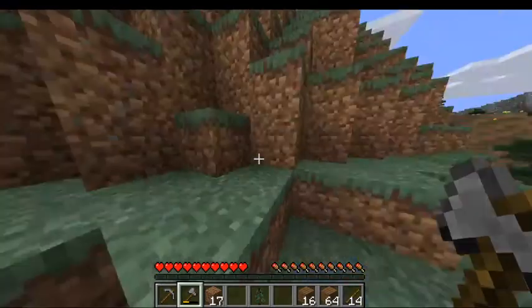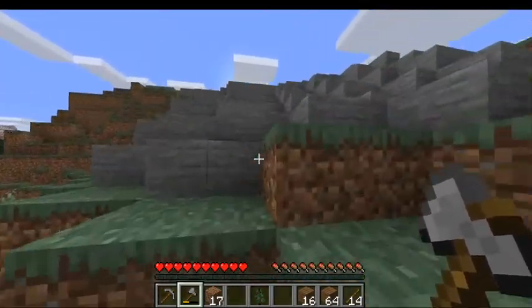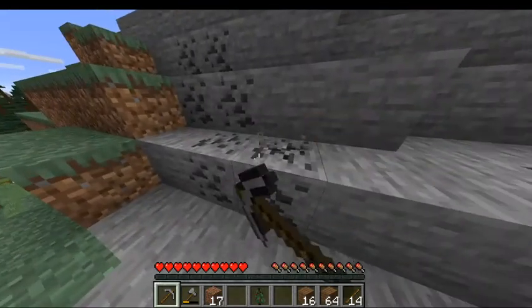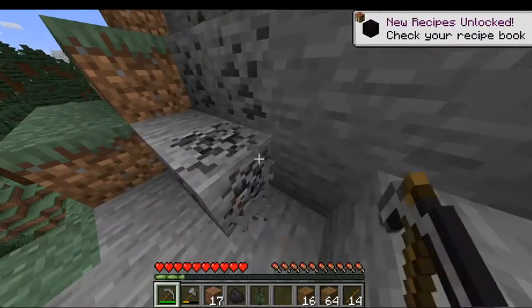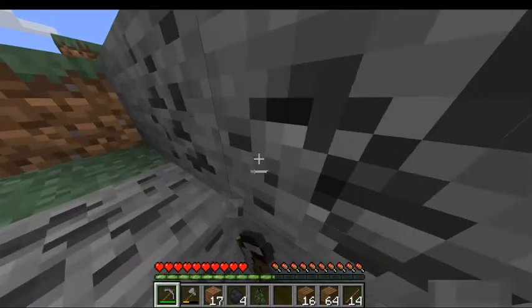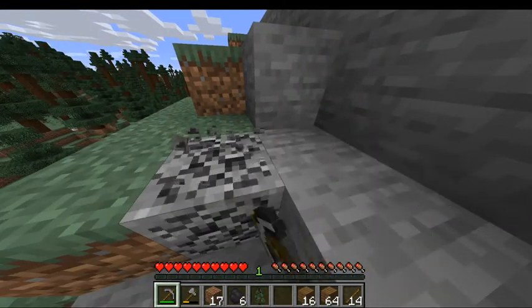We've got to remember which way we came. Don't get lost — if you get lost, you're screwed. Let's see if we've got coal. Coal's easy to find. You may be asking why we're getting coal — well, because you can get torches. And torches give light and they don't allow mobs to spawn.